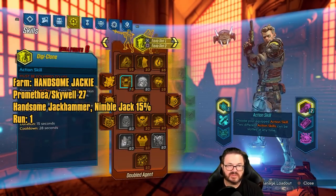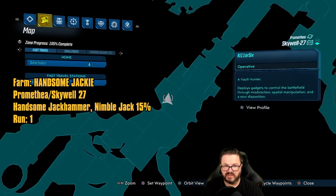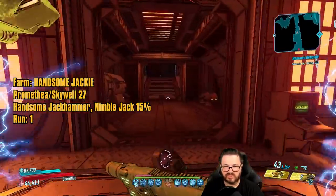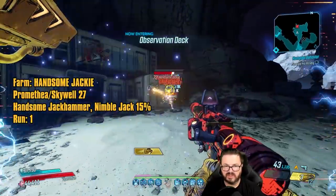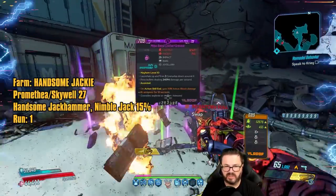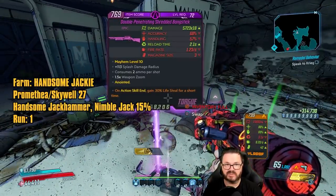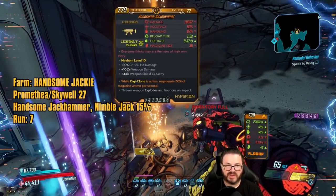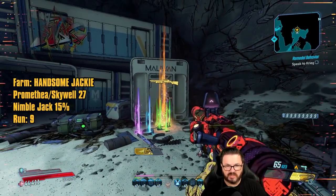So we're about to go farm Handsome Jackie. Handsome Jackie drops the Nimble Jack and the Handsome Jackhammer. To farm Handsome Jackie you do need to go underground at Skywell-27 — take the elevator down, come to this location on the map, go out the door, drop down to the lower level, and inside this cave is Handsome Jackie. Something you need to know: every once in a while she will attempt to take something out of her pocket and throw it — do not let her do that. Punch her if you have to — that'll stagger her so she can't throw it, because when she throws that she gives herself a huge shield that's a pain to deal with. We got the Jackhammer — a Hyperion that acts kind of like a grenade, you throw-reload it. And there we go, the Nimble Jack — you have to jump and shoot enemies to do more damage.